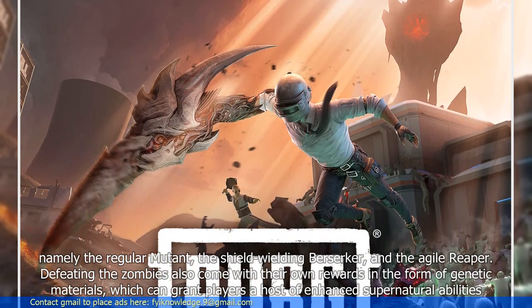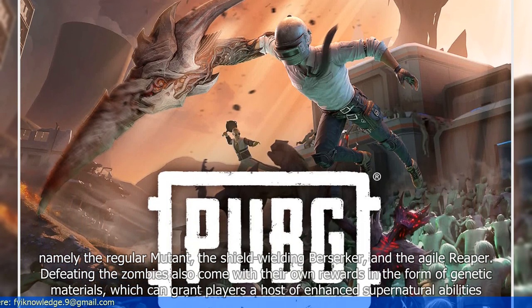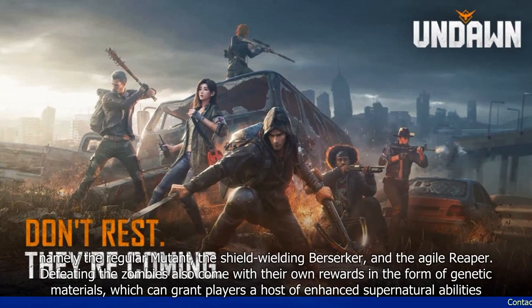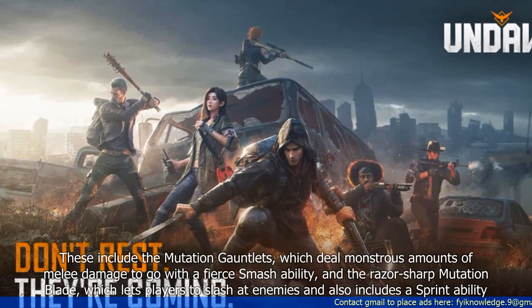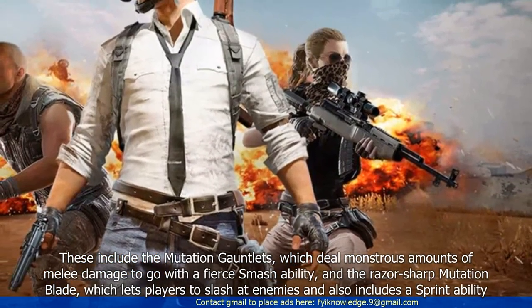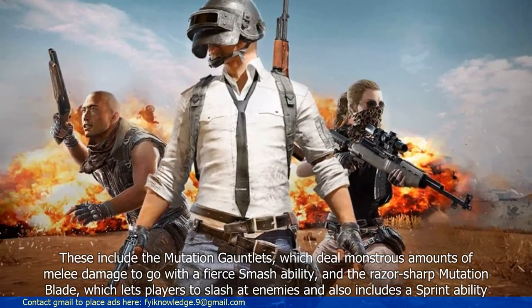Defeating the zombies also comes with its own rewards in the form of genetic materials, which can grant players a host of enhanced supernatural abilities. These include the Mutation Gauntlets, which deal monstrous amounts of melee damage to go with a fierce smash ability, and the razor-sharp Mutation Blade, which lets players slash at enemies and also includes a sprint ability.